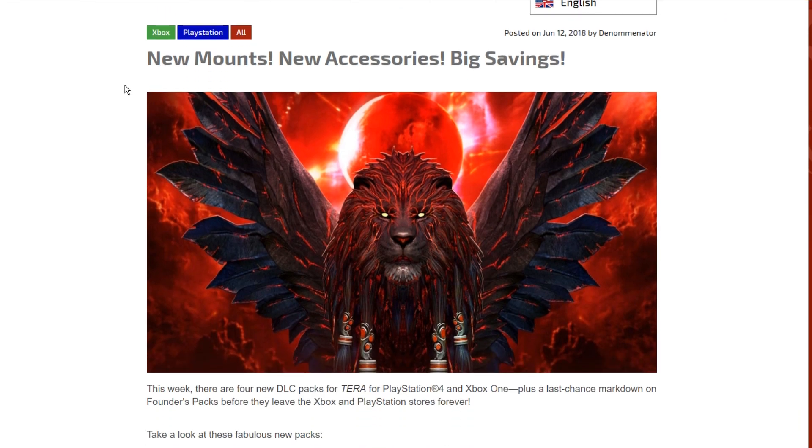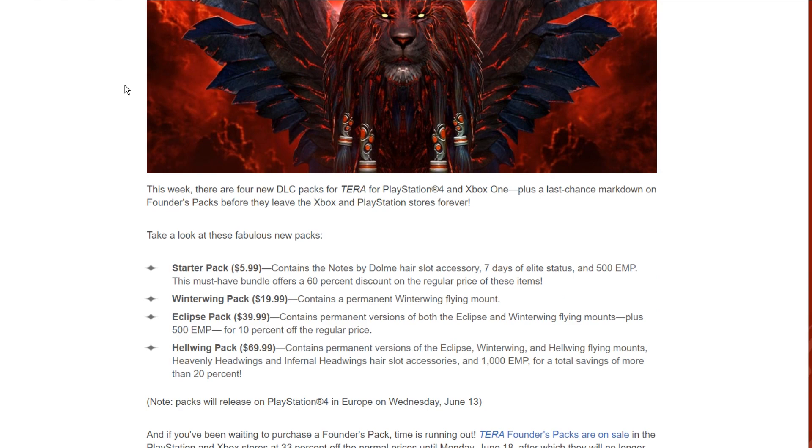The next news is the new mount and new accessories. There's a starter pack containing the notes from dolma, a hair slot accessory, seven days of Elite status, and 500 EMP — 6% off the regular price. A winter wing pack contains the permanent winter wing flying mount for twenty dollars. The eclipse pack contains both the eclipse and winter wing flying mounts plus 500 EMP for 10% off. The hell wing pack is 70 dollars and contains permanent versions of the eclipse, winter wing, and hell wing flying mounts. These packs release in Europe on June 13th.